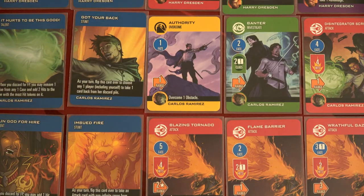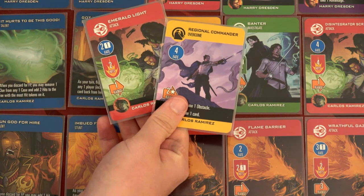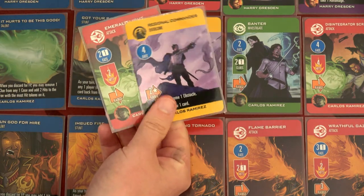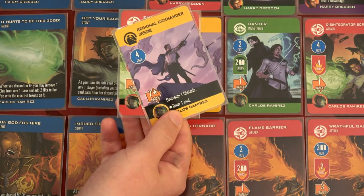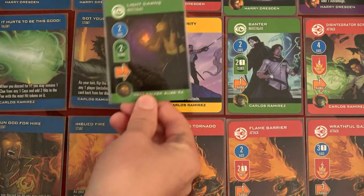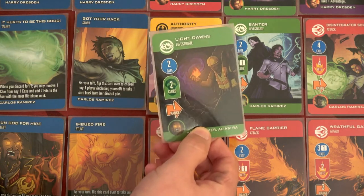Victoria will also receive two hits. We're going to have Carlos Ramirez draw two cards — he's got another attack and an overcome at range two plus, and he gets to draw a card. Hank down here is going to draw one card and he's got another investigation. That's good — we don't have a ton of investigation.